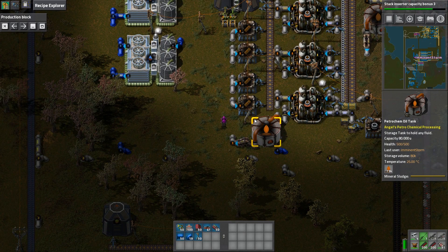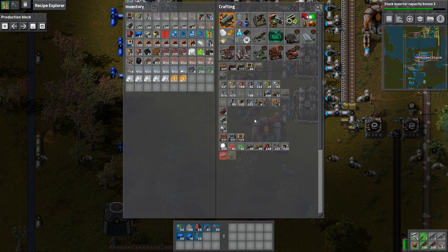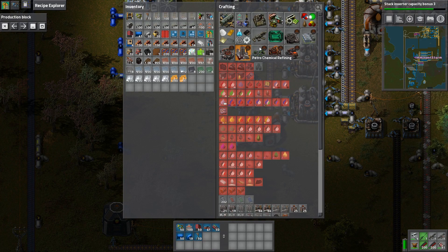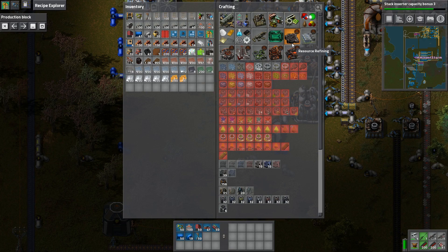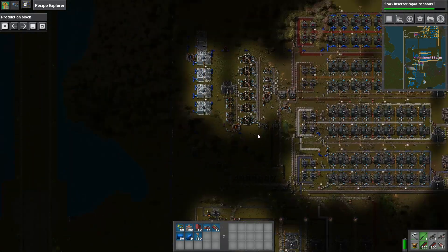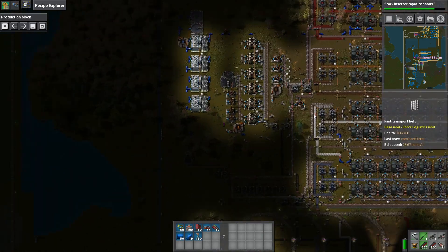What we're going to do with the mineral sludge is we're going to start crystallizing it, because I did get some technology that allows us to crystallize mineral sludge into silver and rutile. Rutile is what we use to make titanium, and we are not getting that from any of our ores right now.